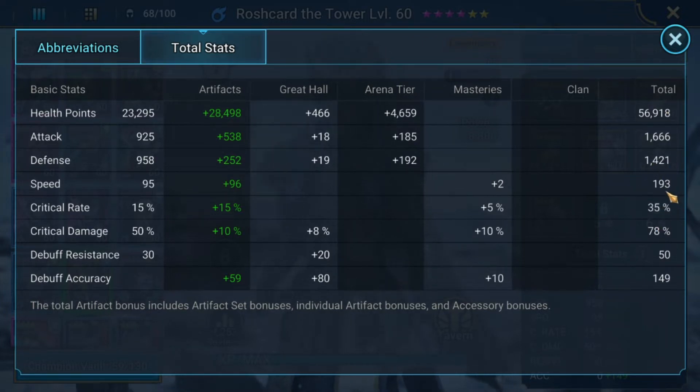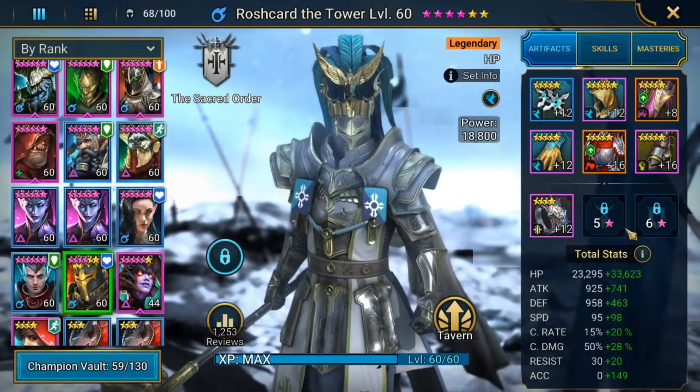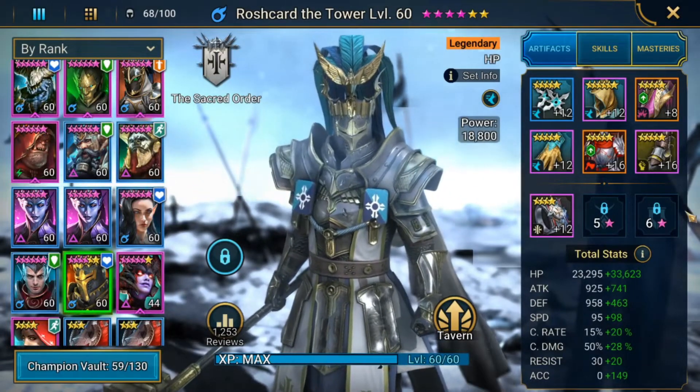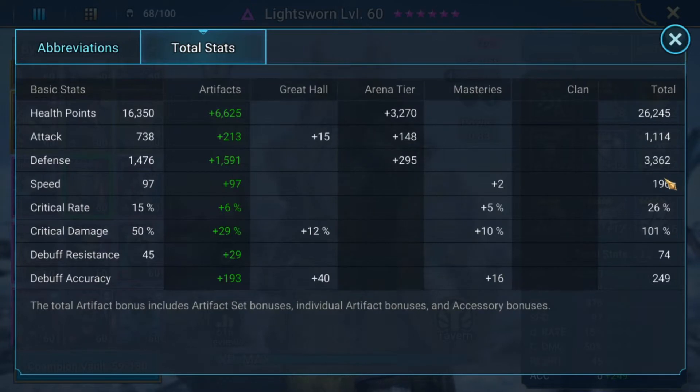His speed at 193 is simply for his A3, which gives him an amazing four-turn cooldown immortal buff. Yes, it'd be nice if he did more damage, and you can min-max as you go — crit rate, crit damage, debuff accuracy — I can get that up once I take him to six stars. But for this purpose he is exactly where he needs to be at 193 speed. Next is Lightsworn, at 196 speed. The reason for that is he needs to be the third man in, and he is going to create the revive-on-death stopgap for that one turn where Sir Nick is not protected by either immortal or unkillable.